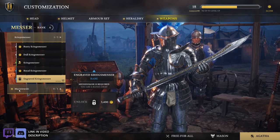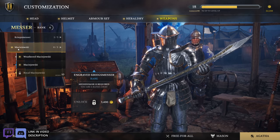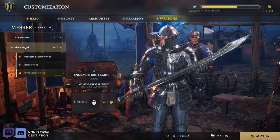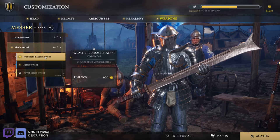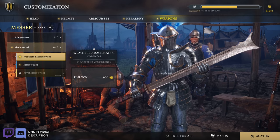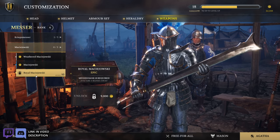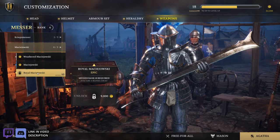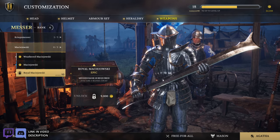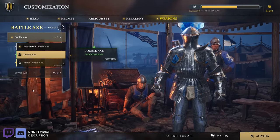And then this word right here — I'm going to try to pronounce it. The Mace Jowski. The weathered Mace Jowski — look at that thing, it's like an Uruk-hai sword from Lord of the Rings. And then the default Mace Jowski and then the royal one — that's pretty cool looking. That's the Messer skins.